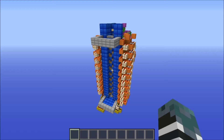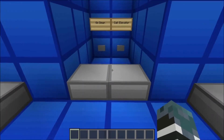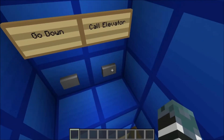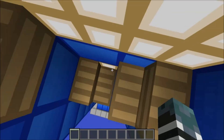Hey guys, PurpleDragonNuke here and today I am doing another update on my zipper elevator. I have now added an instant call function to the top, so let's just send it down real quick — you just press this button and then it comes out and you can go down.